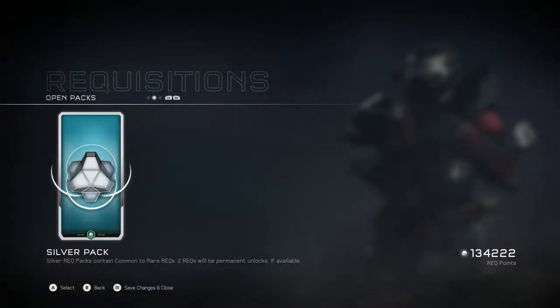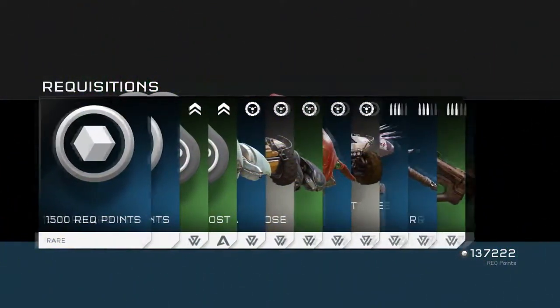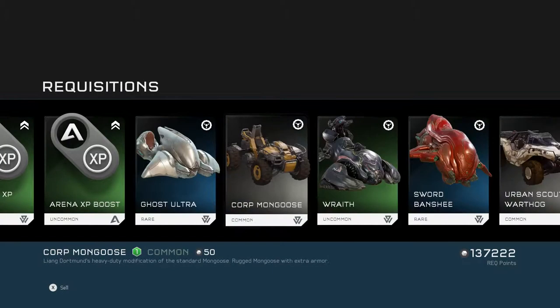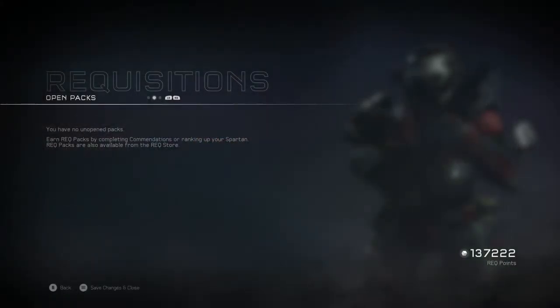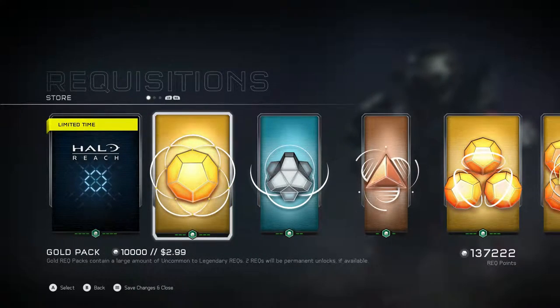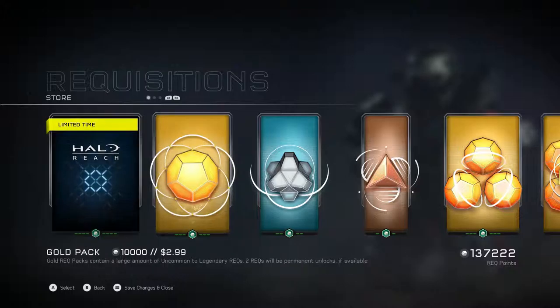I have a silver pack — I bought a silver pack at one point. That's the uncompleted purchase I got. All right, we got a bunch of points back I guess. Thank you, 343. I hope that's what they do now — if it gives an error or something like that and says you can't complete a purchase, it just puts it in here. I hope they do that from now on.